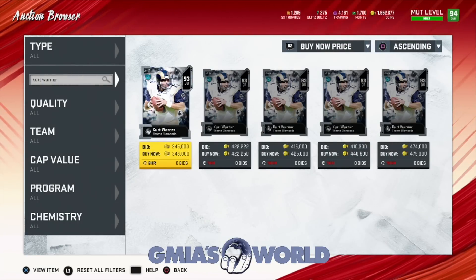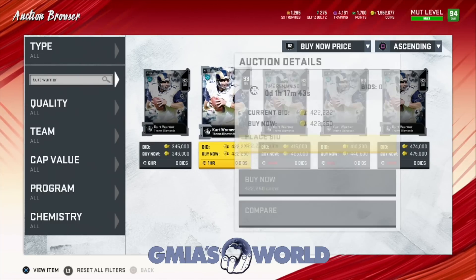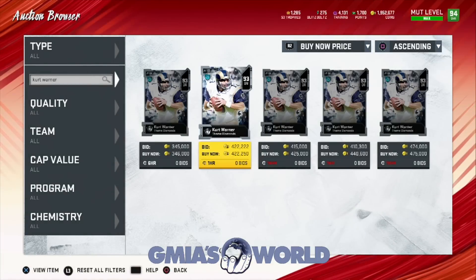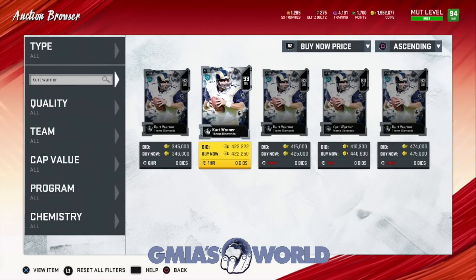He's 346 right now. Is it worth it for your theme team to have this guy to give you a three-player boost? Because remember, you can't really use this guy — 87 throw power, 58 speed. Like, who's running around with this guy? He couldn't outrun an infant. He was good for a little bit when he first came out — it was just exciting to complete the set. Now everybody knows he's trash. But he has value due to the fact that he can give you that plus three to your entire team.